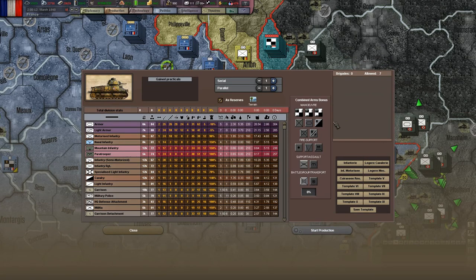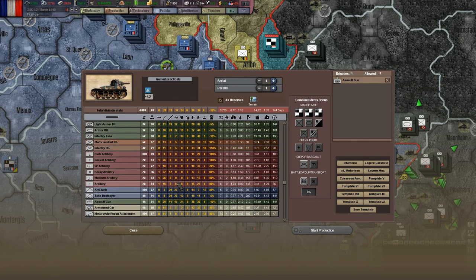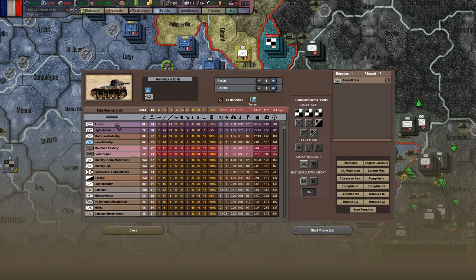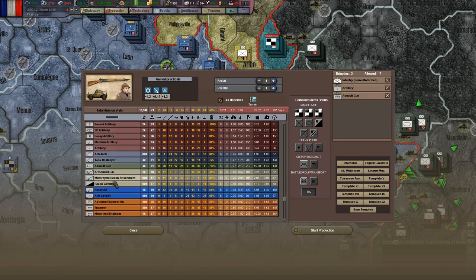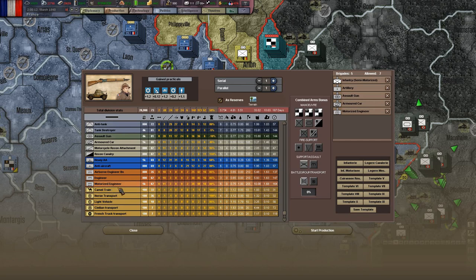Once you chuck that in it's going to be even more expensive. But again, it's all down to what you like as a player - you're going to get your own metas and your own ways of playing. This game is quite forgiving with its division composition - unless you're making something that's just all artillery, you're going to probably do fine. But if you follow this sort of guide for some basic units, you'll get some decent bang for your buck.